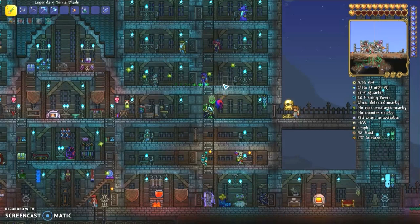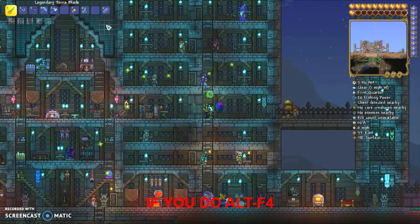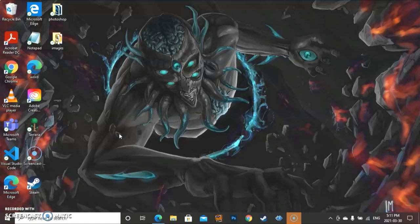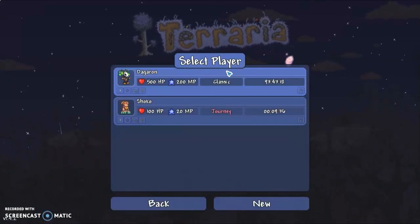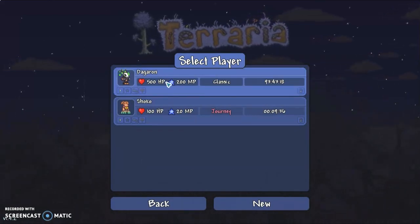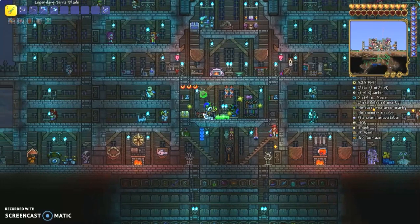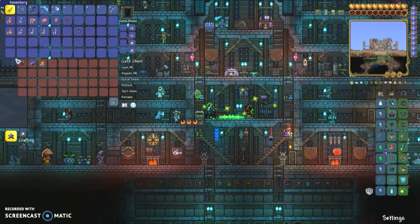If you get something you don't want, you just Alt+F4 and hop back into Terraria. Now that you're back in Terraria, you'll notice that your character will look a bit different — that means the method is working. Back in the world, you'll notice that you no longer have those items you had earlier, and the quest item is back in the chest.